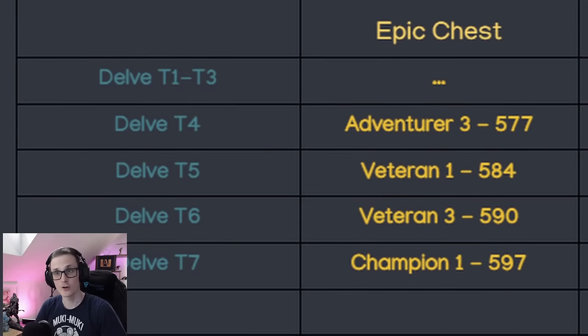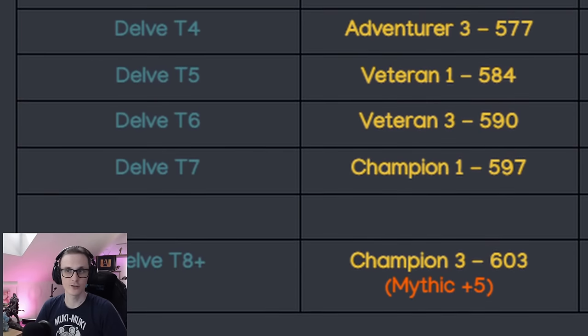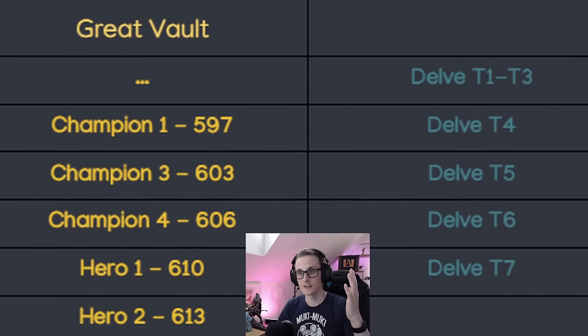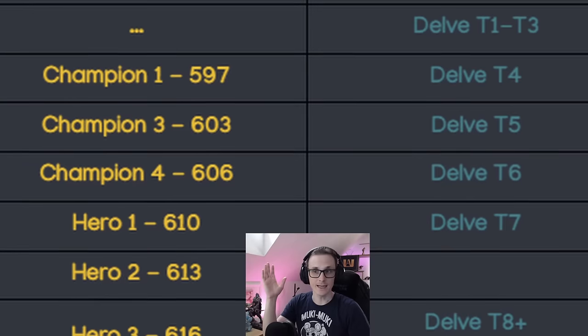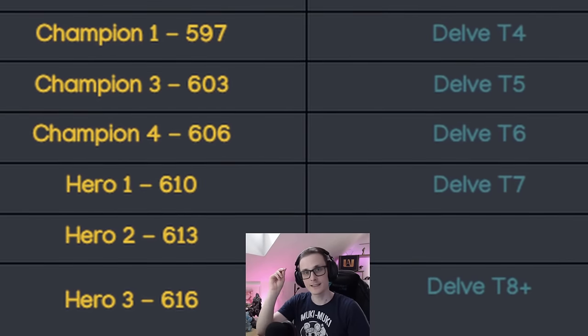This brings us nicely into the main topic of this video: gear progression in Delves. Starting in Tier 4, end-of-run rewards begin at item level 577 and increase to item level 603 by Tier 8. For the Great Vault, Tier 4 grants 597 Champion Track gear, while both Tiers 7 and 8 provide enticing Hero Track gear at item levels 610 and 616 respectively.